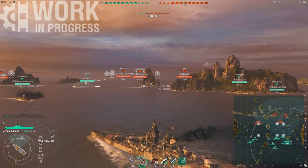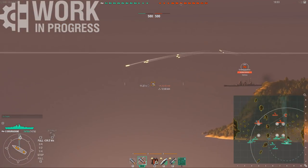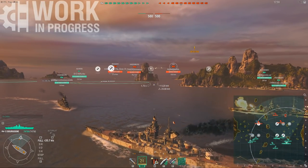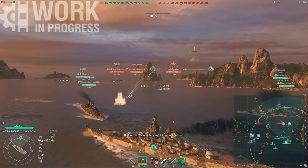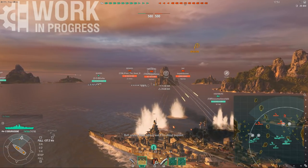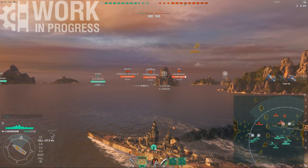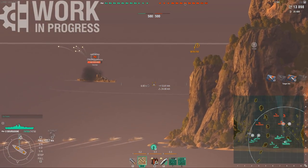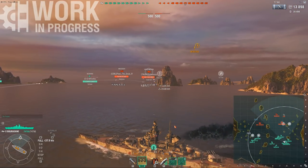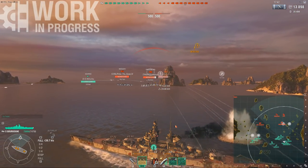If you're inside one of these circles when a buff spawns, you have two minutes to get to the circle, and then it activates if anyone is inside it. If there's no ships inside the circle, it just becomes active and the first ship that enters it instantly activates the buff. If you're the one who actually activates it, then you get two stacks of any given buff, depending on what the icon tells you.